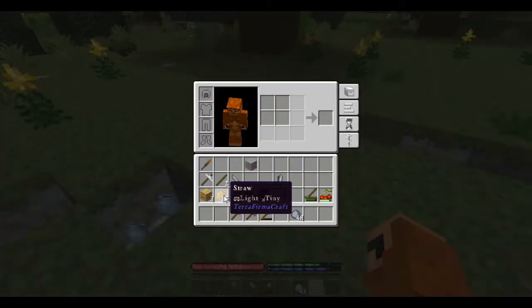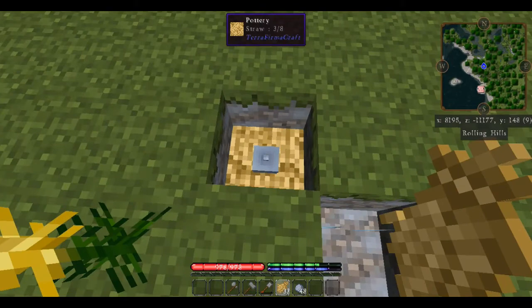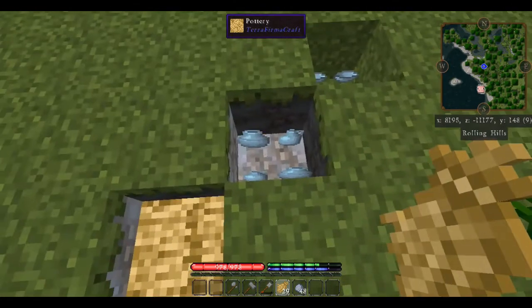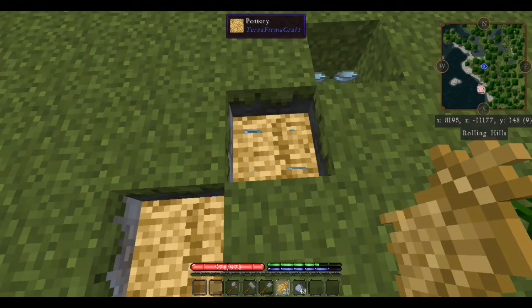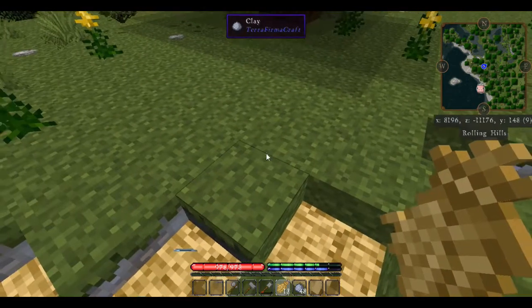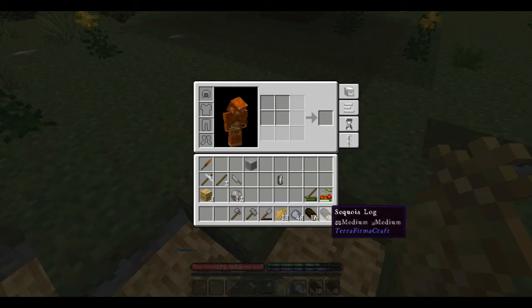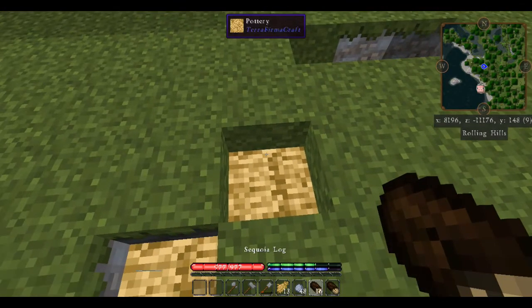Now we're going to take our straw that we've gathered up and just right-click — it's going to fill the bottom of that pit up with straw. Just click until it stops adding any in. Then we're going to take our sequoia logs, and it's going to take eight logs per pit.